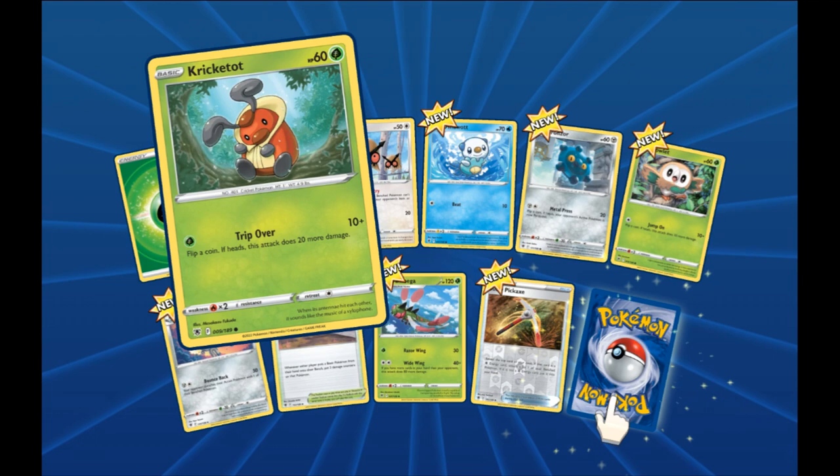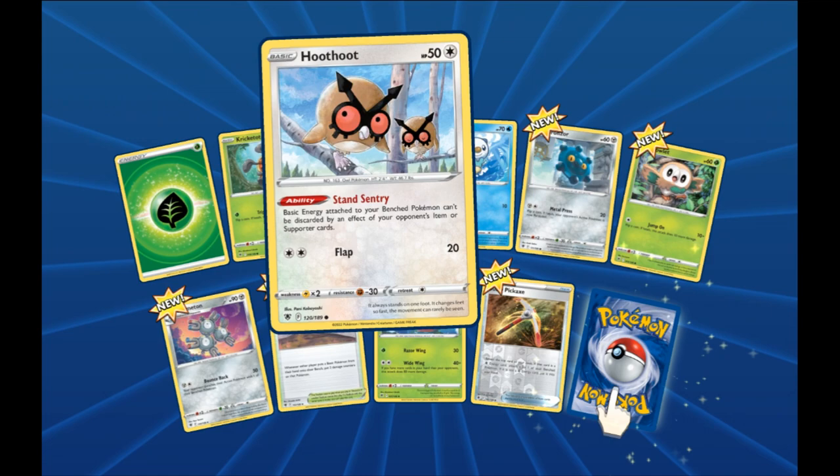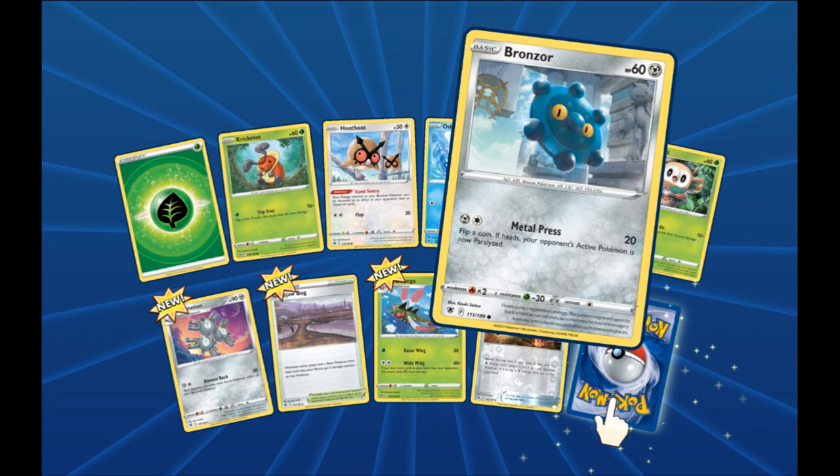Alright, we got ourselves a Krikatot hanging out on a branch. A couple of Hoot Hoot up in the tree sleeping — well, that one's on watch I suppose, or he's just looking pissed off because somebody just woke him up in the middle of the day. And then we got an Oshawott swimming through the ocean. A Bronzer — looks like he's in some kind of ruins, because we got a Sneasel statue behind it and some kind of thing that reminds me of Arceus' legs.